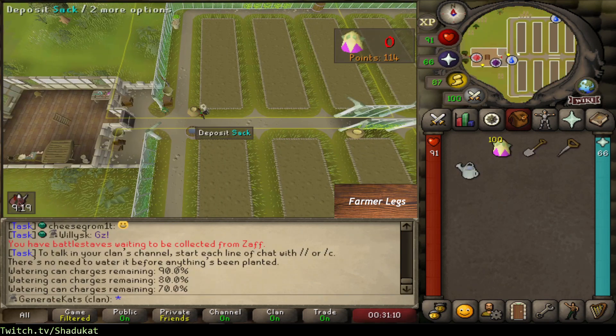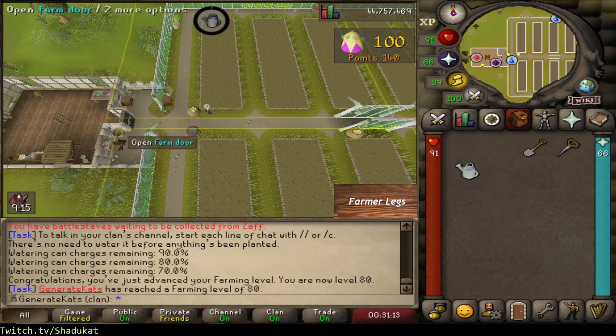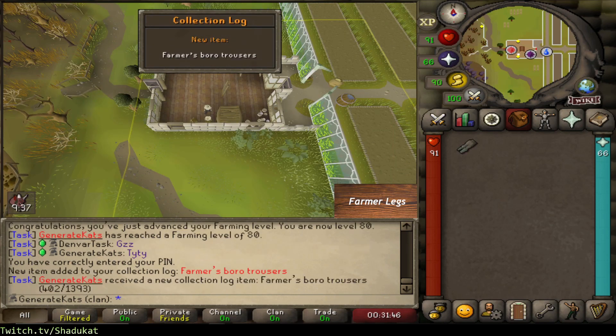Alright, and here's our last deposit, which should also get us 80 farming. Very nice. And then if we trade Farmer Gricola, we can buy the Farmer's Legs. And this is our task completed. Let's go get a new one.